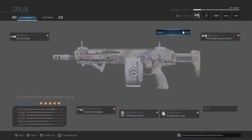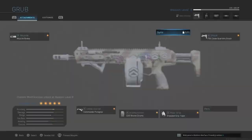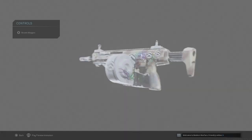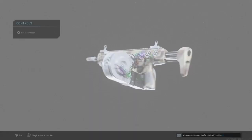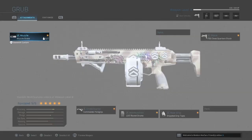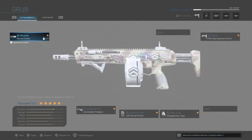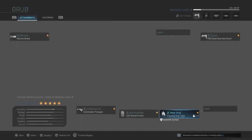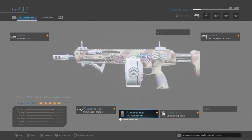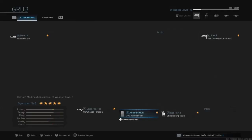You'll obviously want the under barrel. As for the optic, I personally don't use optics on this weapon because it's not really built for them — it's easier to shoot without one in my opinion. But if you want to use an optic, that's totally up to you. I hope you guys enjoyed this video tutorial. Have a good night, day, evening, or morning!